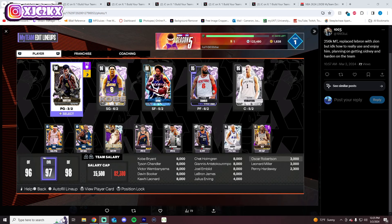Another option would be to use the MT elsewhere. You could swap Julius Erving for somebody like a Paul George who fits a little better at the small forward position. You could even just use Zion and Leonard Miller, or Zion and LeBron, and be fine — with free cards in those spots and save your MT for future drops.